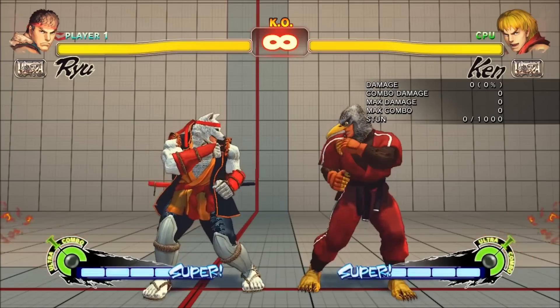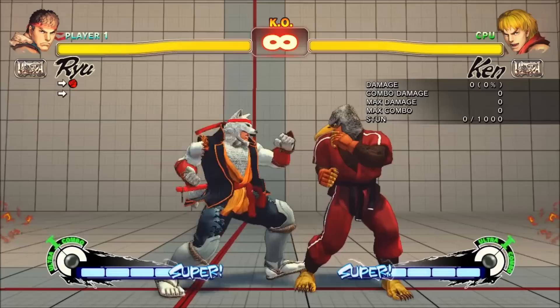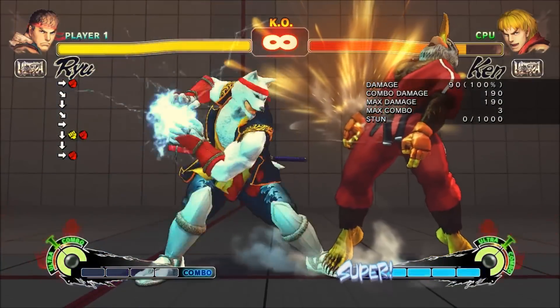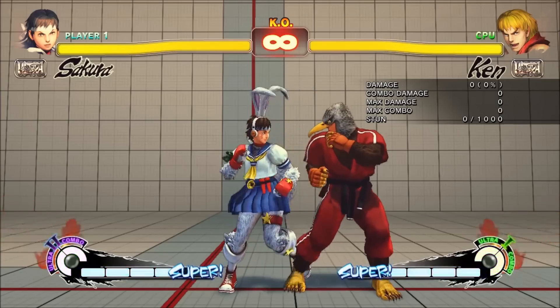Two: it's a lot easier to get a crouching normal cancelled into a shoryuken without accidentally getting a super, or having to do a longer buffered motion.